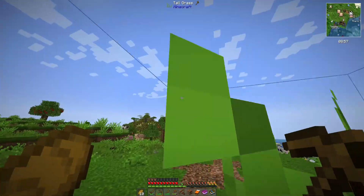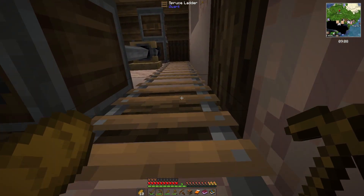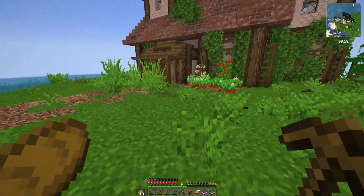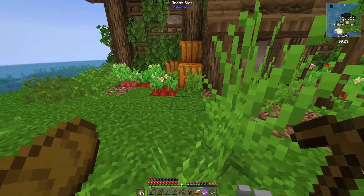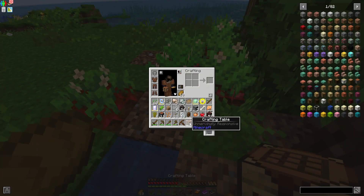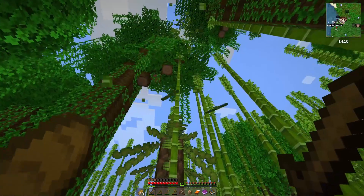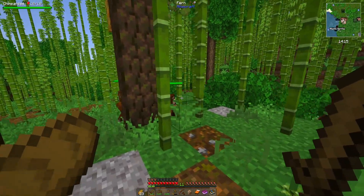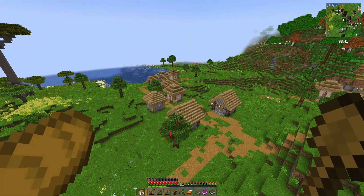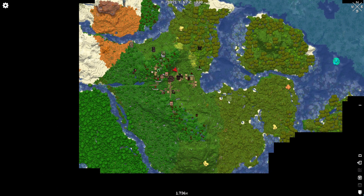There are pumpkins I can grab, and let's check this windmill — it's lovely that we have these decorative blocks we can use. We've got Create in this pack! I've wanted to mess with Create more than I have in the past. That windmill is from Create. I'll grab pumpkins and put them in my sack. Those are chimpanzees — that is so cool, I love packs that add extra animals. Here's a potential spot we could make home; I definitely want to find a village for traditional villager things.